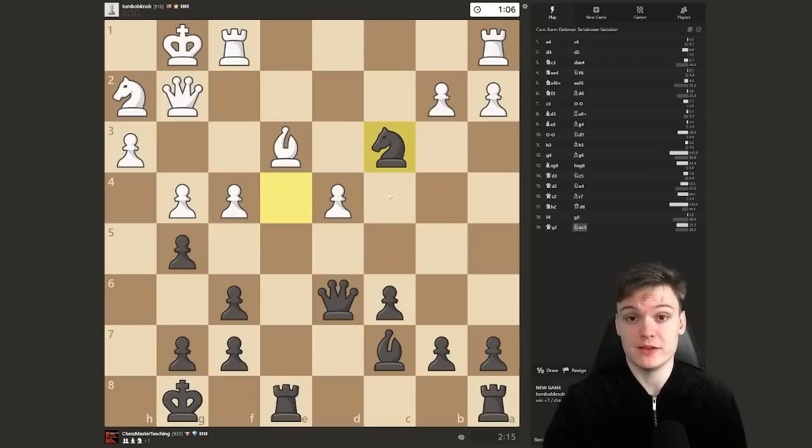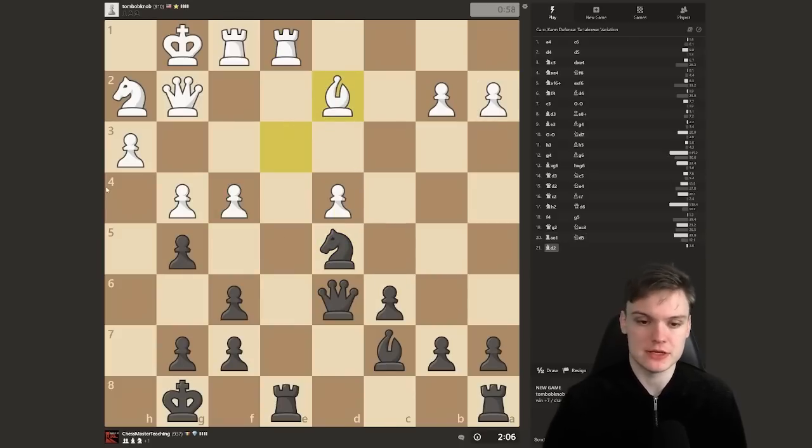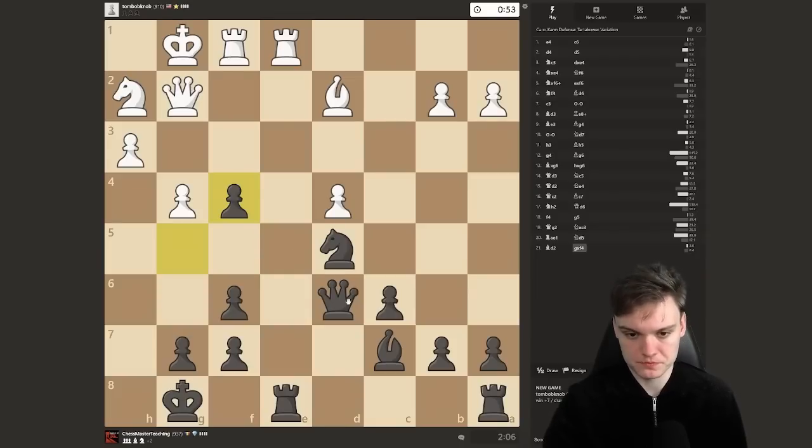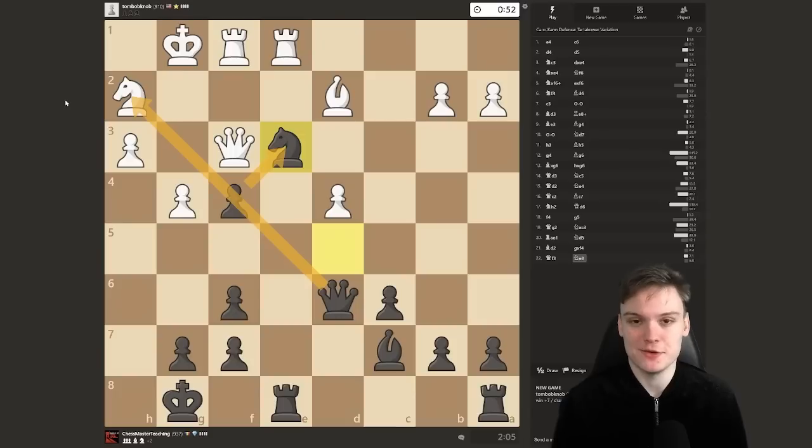He literally has no counterplay while the king is going to be incredibly exposed. Trying to take on e3 — I want to make a move. He's running out of time. I'm going to keep it simple — no need to sack when there's such an easily winning move. Knight f4, hitting d4 or just gxf. Probably gxf is easiest. There's g5 defending, but simply knight e3 — bishop takes, pawn takes, opening up this monster battery. The queen and bishop will be awakening.